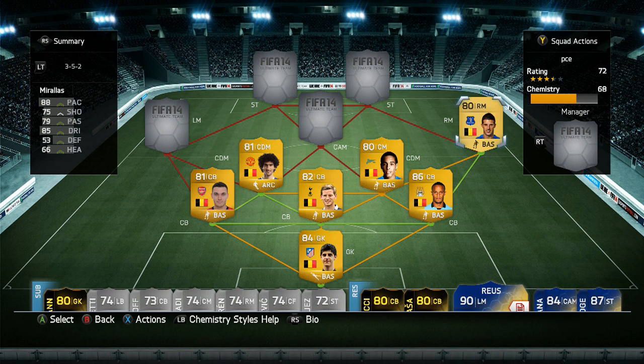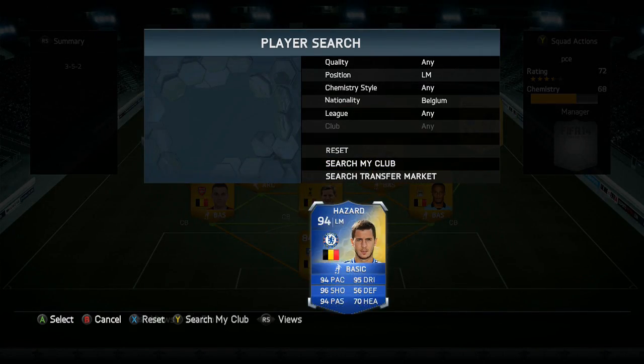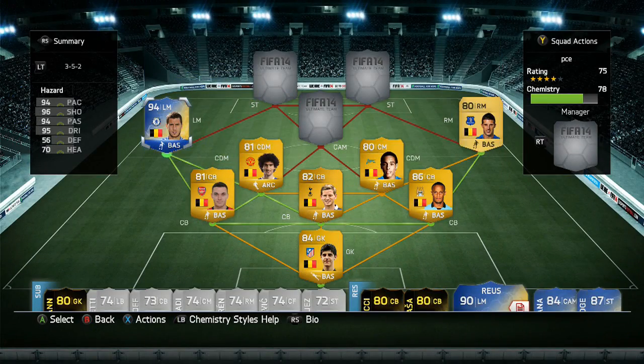The three center backs are good — they're not the fastest, but when you have Kompany in the center backs you can't complain too much. Those other two center backs are part of the BPL and they're really good, but I wouldn't get too crazy about them because they're not the quickest. They are of course very strong, but if you come up against any pacey player or any legend — legends seem to be really strong and fast — you're going to really struggle.